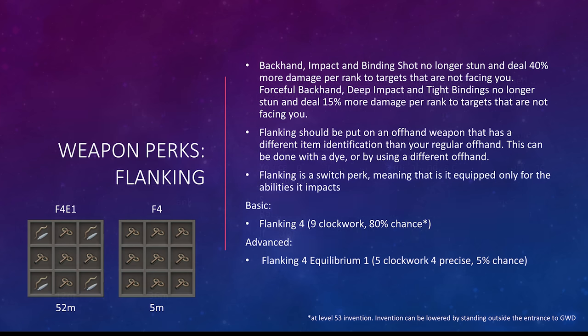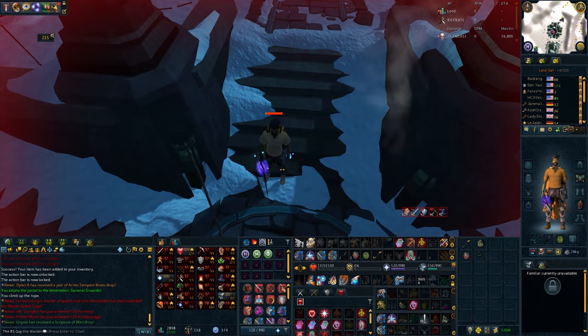The next switch perk is Flanking, which only impacts targets not facing you. It increases the damage of Backhand, Impact, and Binding Shot by 40% per rank, and increases the damage of threshold stuns — Forceful Backhand, Deep Impact, and Tight Bindings — by 15% per rank. Flanking should be put on an offhand weapon with a different item ID to your regular offhand, done via a dye or using a different offhand. The basic combination is Flanking 4 with 9 Clockwork components at about 80% chance. In an advanced setup, combine Flanking 4 with Equilibrium 1 using 5 Clockwork and 4 Precise components, with a 5% chance. Clockwork components are best obtained by buying cannons at the entrance of the Dwarven Mine and disassembling them. The basic Flanking 4 gizmo is most common at level 53 Invention.